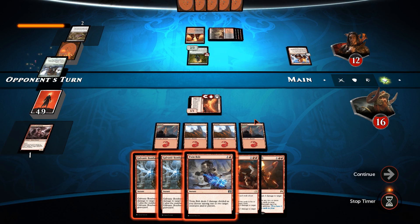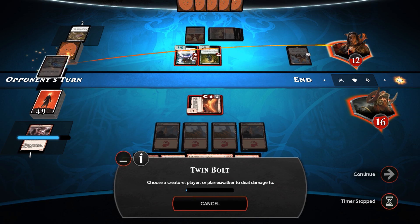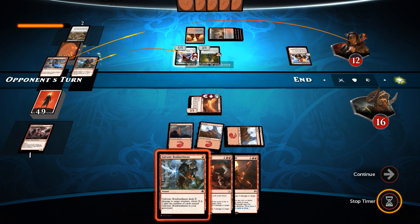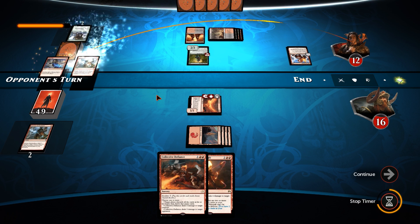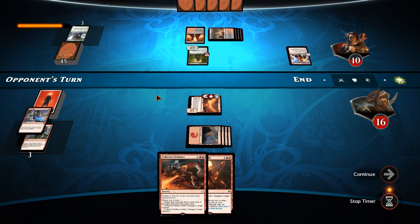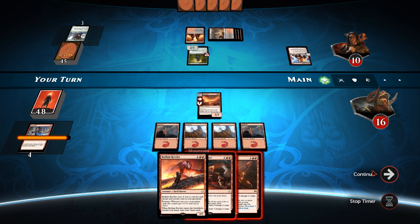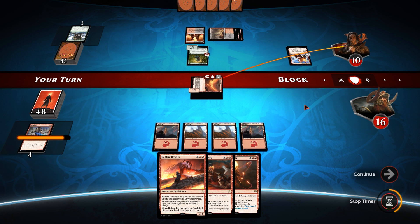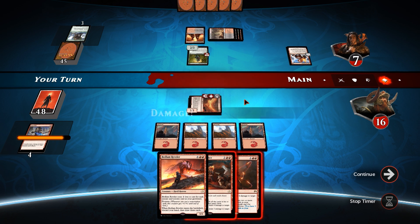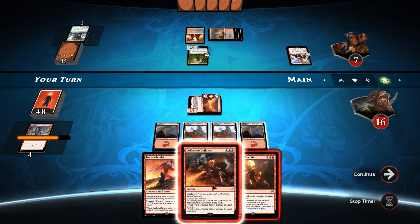Woodland Wanderer - that's a 5/5, so we can do two and three to it and still Twin Bolt. We'll Twin Bolt, deal two damage to it, let it resolve, then three damage again to kill it. Bedlam Reveler - pretty good, because we're planning on casting that last if he's alive that long. We'll get in for three, down to seven. Collective Defiance - kill his Advocate and three damage to him. If he plays another land this gets pumped out of range, but I don't think he's going to live that long.